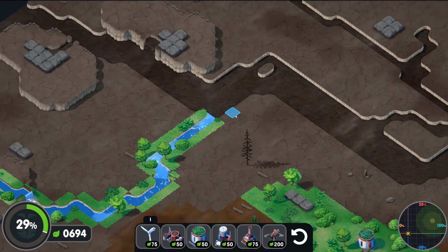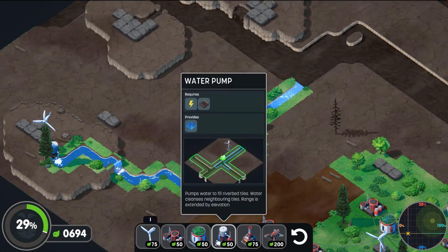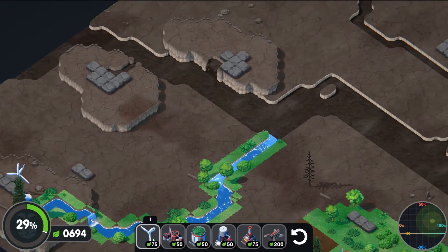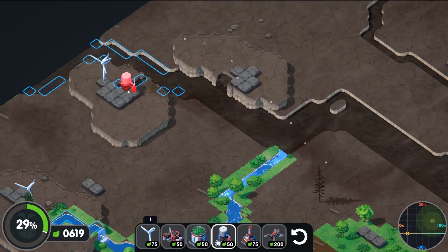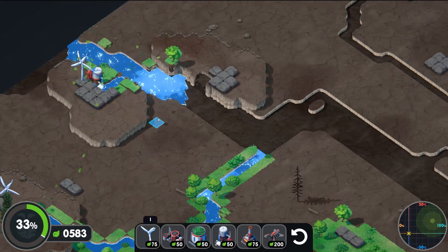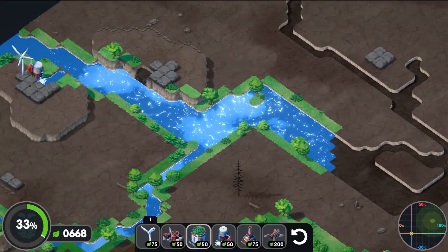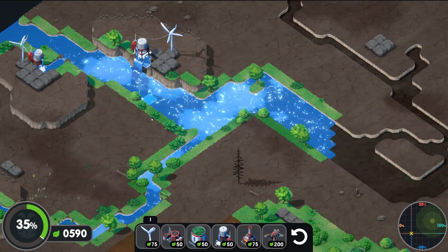We can't rotate the camera, so it can only reach a certain area. Does it show how far it reaches? It mostly does when you place it. Let's get another one out here. I do like the music as well — the music is pretty cool. So that should fill up a lot of it. I like that. I'm going to get one here because we definitely want this waterfall, so let's get one right here.